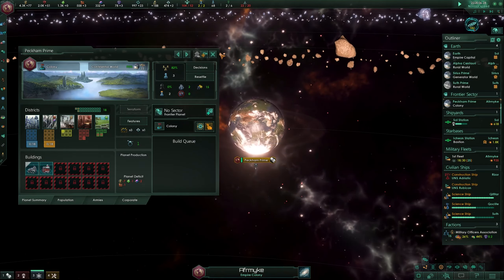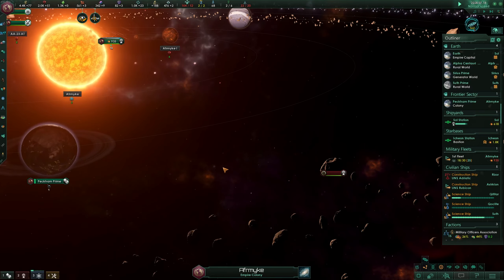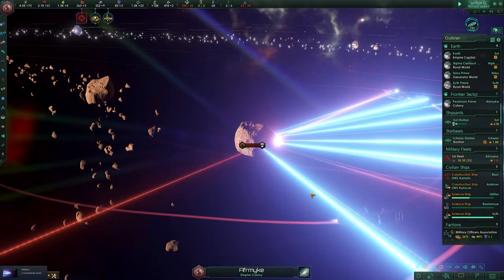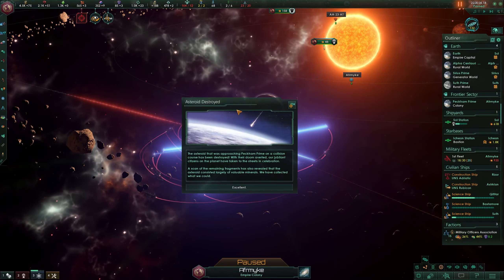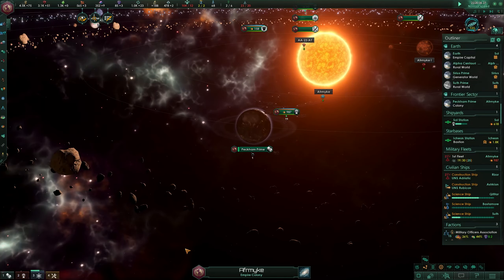There's Peckham Prime - it's pretty close to the sun, must be a very warm planet. And there's the asteroid, halfway already - actually more than halfway across the system and coming in dangerously close. We are now engaging the asteroid. It looks pretty good, the asteroid is swirling around and my little corvettes are doing their best. And that's it - asteroid has been destroyed! A scan of the remaining fragments revealed the asteroid consisted largely of valuable minerals. We collected them - a thousand minerals on top of that. Thank you my little corvettes, you've done a great job. Peckham is saved!